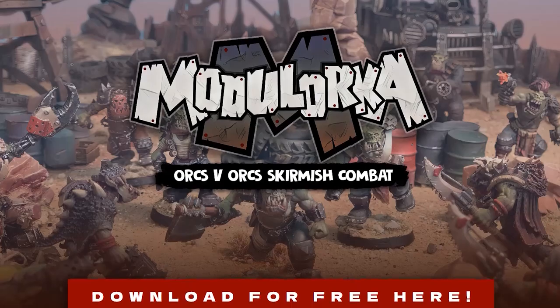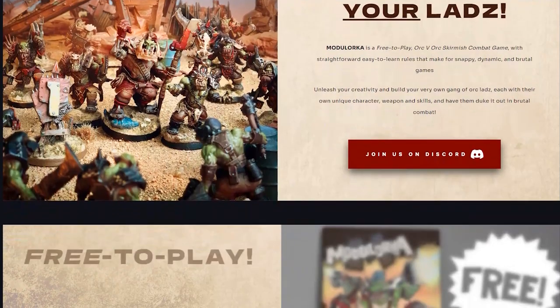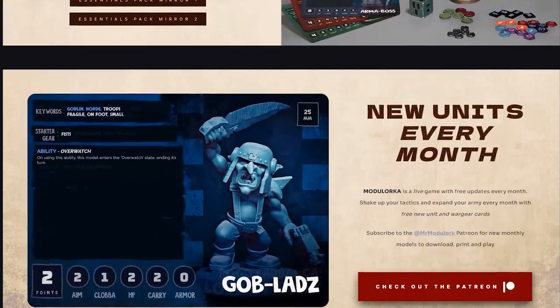Maybe you're an orc fan, maybe you're looking for an accessible game to get some friends playing, or maybe you're just looking for something fresh to play. I'd definitely recommend giving Module Orca a try — at the end of the day it's completely free and it's quick to try, so you can get your hands on it over on ModuleOrca.com and you even get a free miniature to download and print too. I'll leave a link to where you can find everything down in the video description, but in the meantime if you want to find out how to set up and play your first game then all you've got to do is click the video on the screen now.